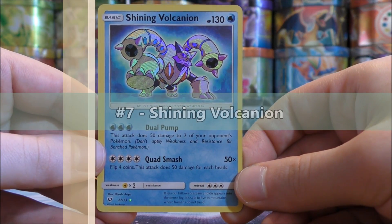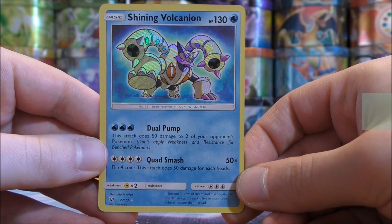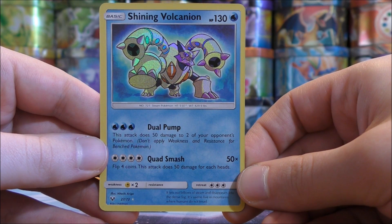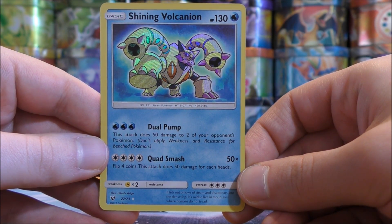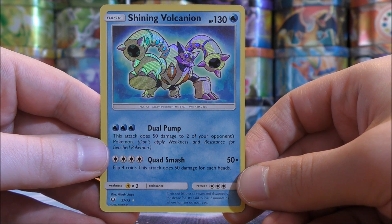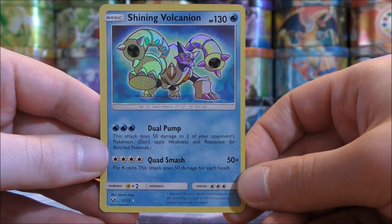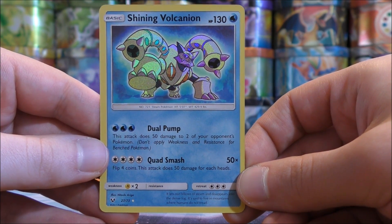The seventh best Shining card would be Shining Volcanion from the Shining Legends set. HP of 130, same as Ho-Oh. Two moves on this card, no ability. Dual Pump for three Water Energy does 50 damage to two of your opponent's Pokemon. Quad Smash for four Colorless Energy, or two Double Colorless, does 50 damage times the number of heads you get when you flip four coins. So potentially it could do 200-plus damage for two energy, allowing this card to both spread damage and do major damage with some luck.